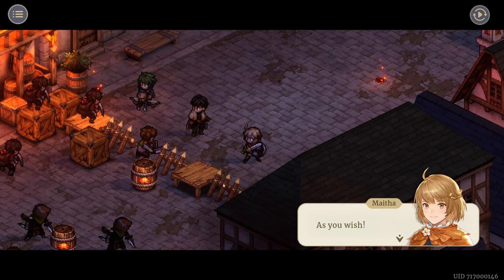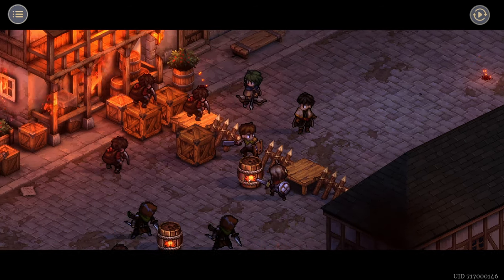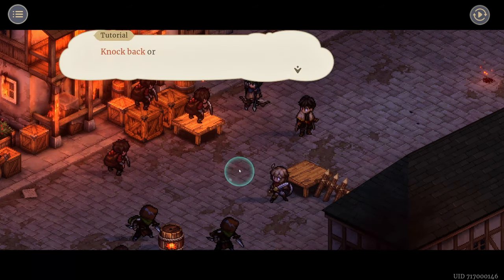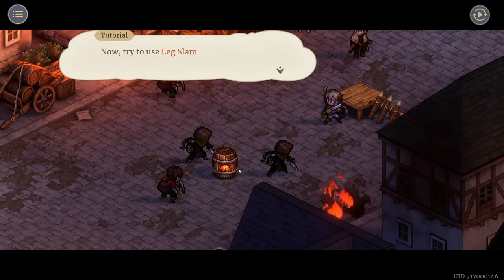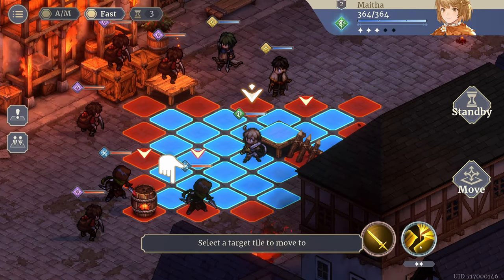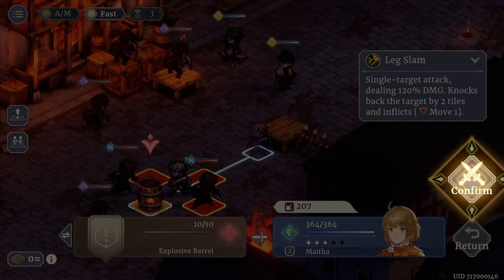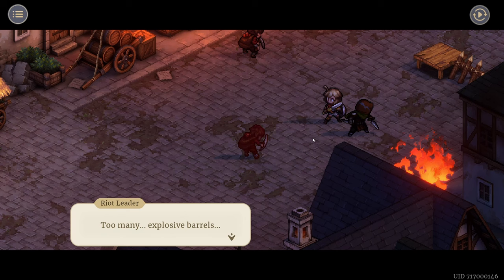'Maitha, can you carve us a path?' 'As you wish.' Watch me knock him back into this explosive barrel! 'Hey, who placed this barrel here?' 'Holy moly — explosive barrel filled with elixir power is a common object. Knock back or attack an explosive barrel and it will detonate.' Okay, so use a Leg Slam to knock back the barrel — she gets two turns. Move here, use Leg Slam which knocks the target back two tiles, then confirm. Pretty cool — too many explosive barrels!